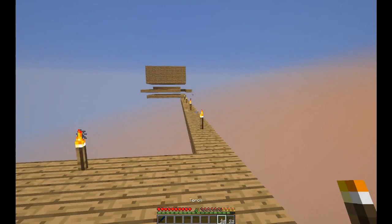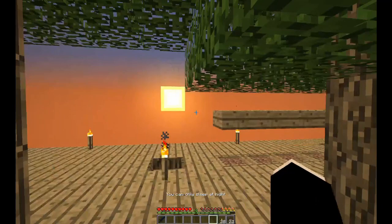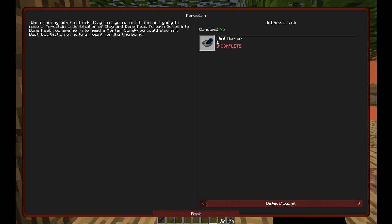This mob farm won't spawn spiders - spiders need a three by three area and we only have one of those areas. Let's see - that would open porcelain. When working with hot fluids, clay isn't gonna cut it. You're going to need porcelain - a combination of clay and bone meal. To turn bones into bone meal you're going to need a mortar.